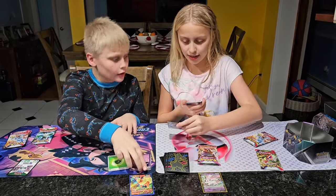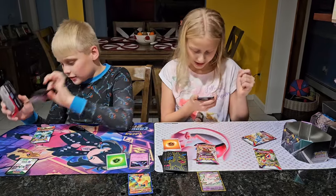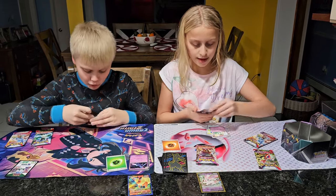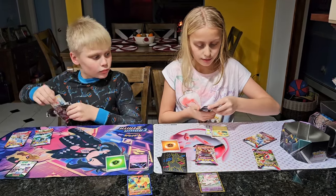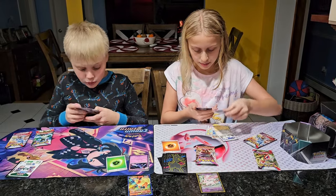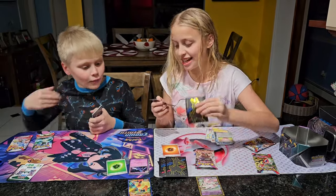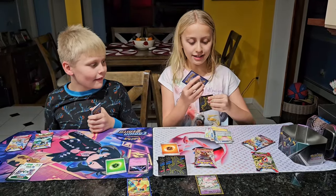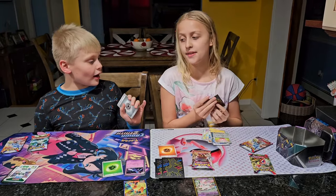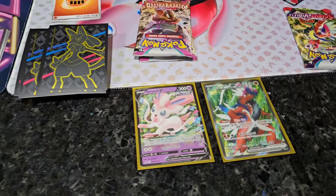Second pack: Fighting Energy, Tandemaus, Pokégear 3.0, Floette, Palafin, Vitality Band, Toedscool, Maushold, Granbull, Chansey, and an Armarouge EX! Oh my goodness — first EX pull on this tin pack. Even if I don't get anything else, this is still a really great pull. Really cool card too. I'm still collecting Scarlet and Violet and I need that card.